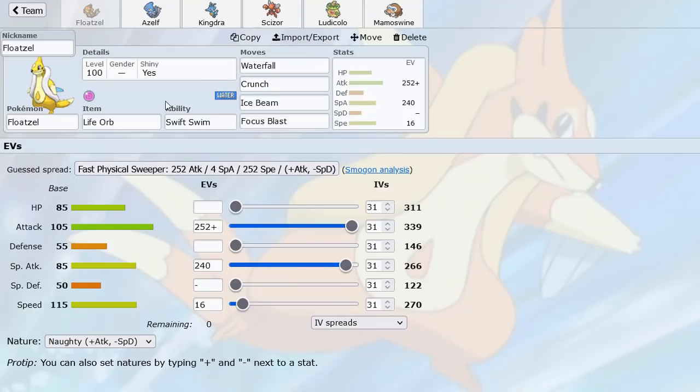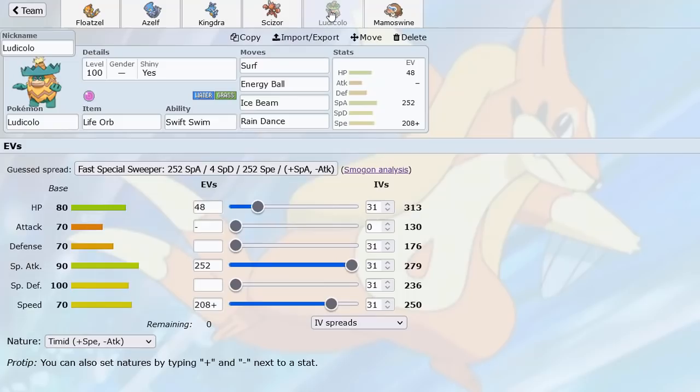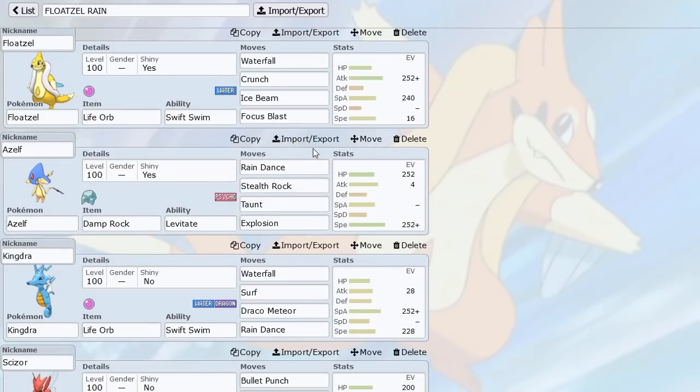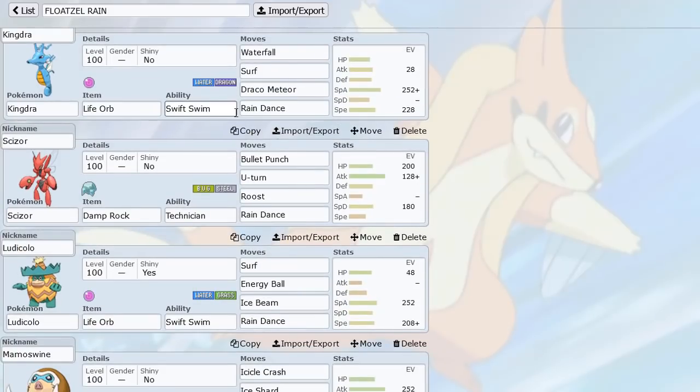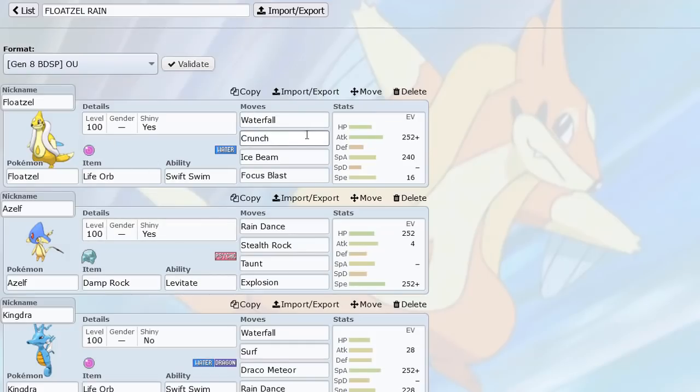Here we have the Floatzel with Life Orb and Swift Swim — really fun mon to use overall. We have a Rain-Boosted Waterfall with Life Orb, Adamant Nature with base 105 attack, hits really hard versus many different kinds of Pokemon. It's pretty fast — I can outrun Choice Scarf base 110s like Latias and Gengar with Swift Swim. It's a good mixed attacker with Ice Beam for Garchomp, Focus Blast for Empoleon, and Crunch to hit Latias and Shedinja.